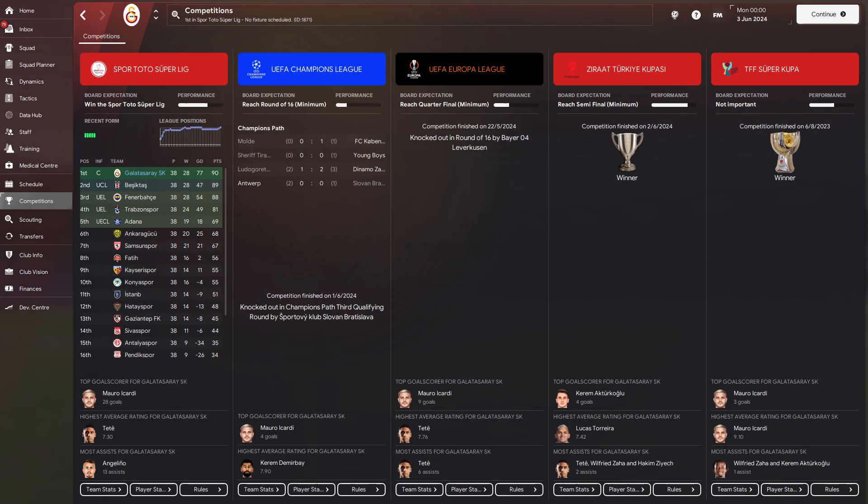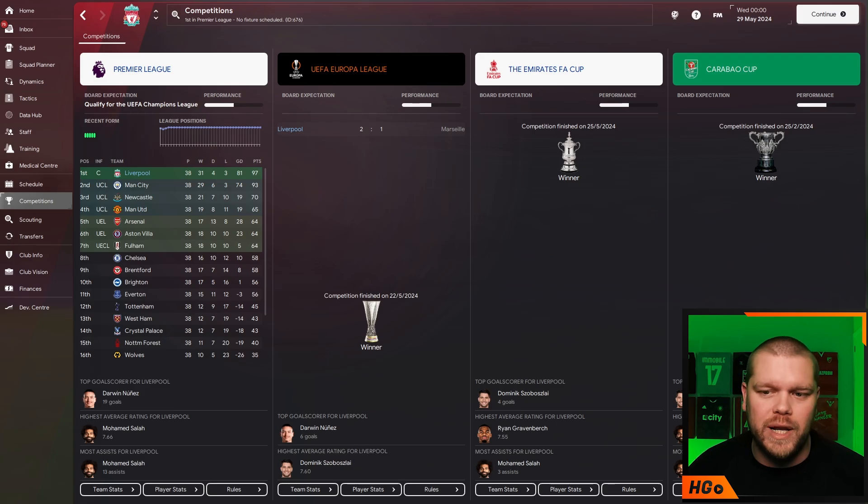We tested this with Galatasaray as well. They went on to win a domestic treble over in Turkey — didn't do too much in Europe, but a domestic treble nonetheless. And we tested this with Liverpool. As you can see, they dominated, winning a quadruple, including a Europa League final against Marseille.